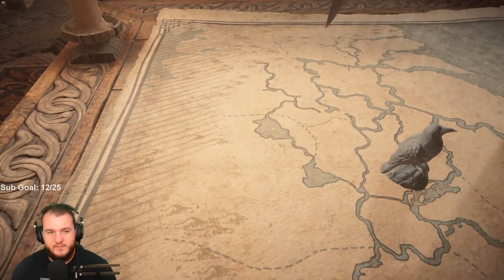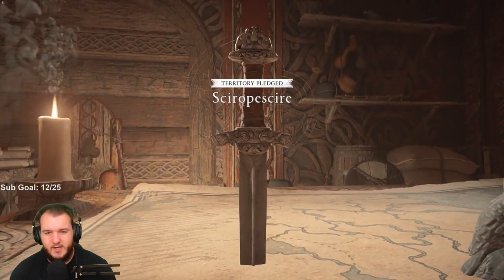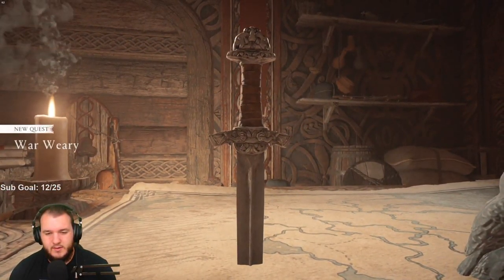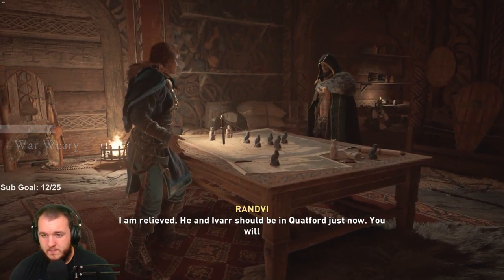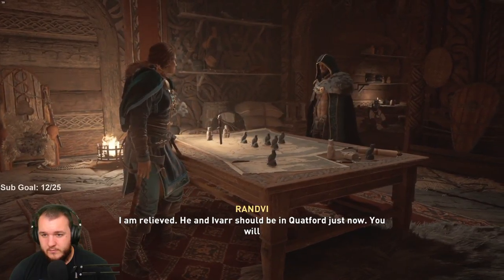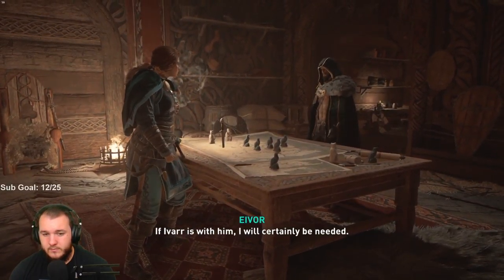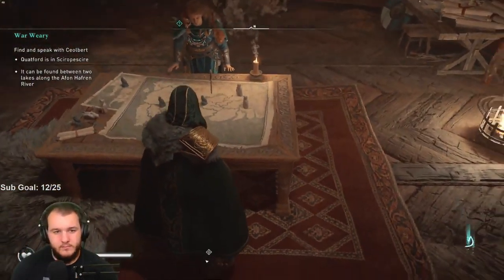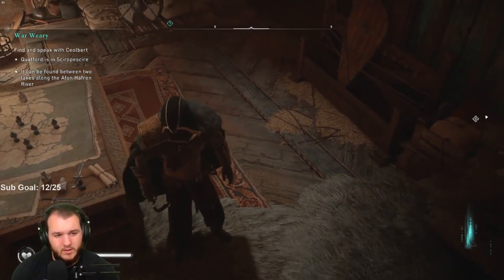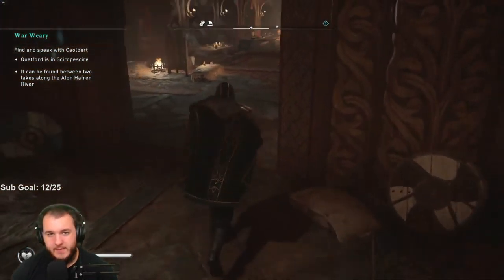All right, I'll pledge there. Wait, do we have another spot in the bottom right? I'll make my way to Shire Upshire. Ivar should be in Quatford along the Eiffenhafun river. I think those are just extra pieces, not part of the map.